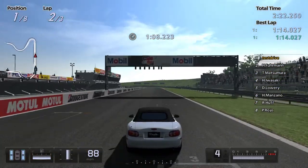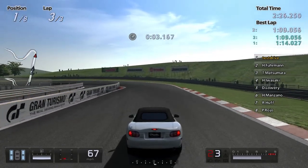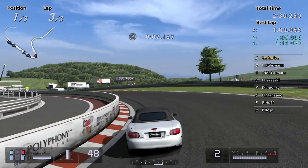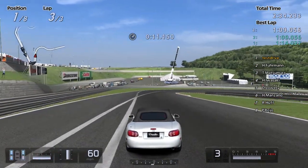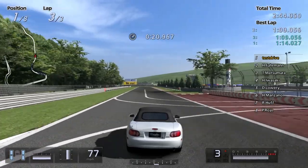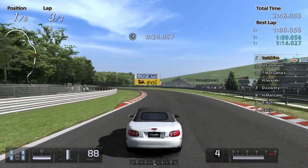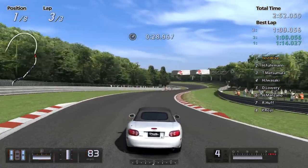I don't know, it's weird. The competitor names are things like Manzano, Lowry, Iwasaki, Matsumura, Furman — that sounds German. Or Huff — I thought it said each Ruff at first. And then Piroho. I'm gonna laugh if somebody tells me oh, that's so-and-so's real racing name. I really don't care about names. I know the ones I know and that's it.